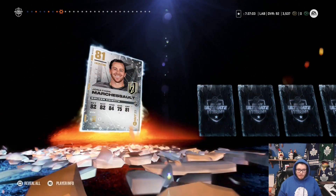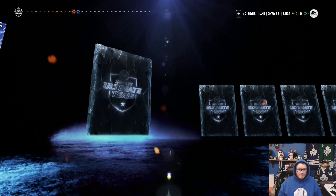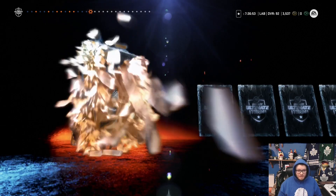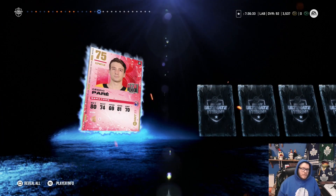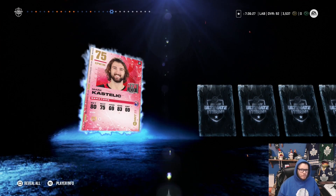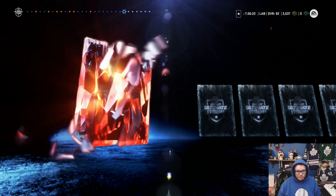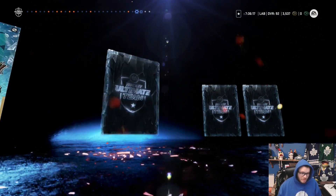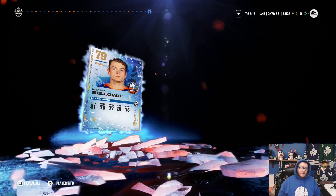A lot of Boston in here but no purple so far, and just low 80s — we haven't hit an 85 yet. At the time I'm recording this, Edmonton is losing to Vegas and Carolina just walloped New Jersey, so that's tough. But let's get a big pull — an 89 TJ Brody would be really nice right about now.